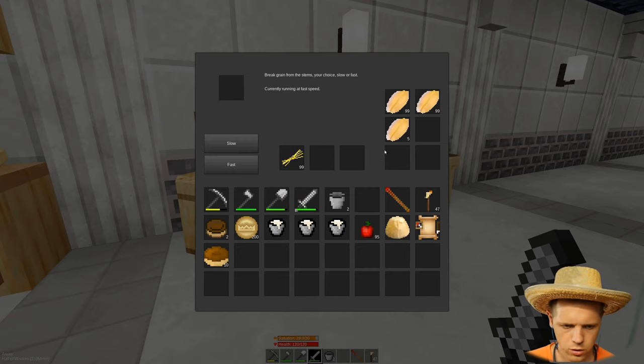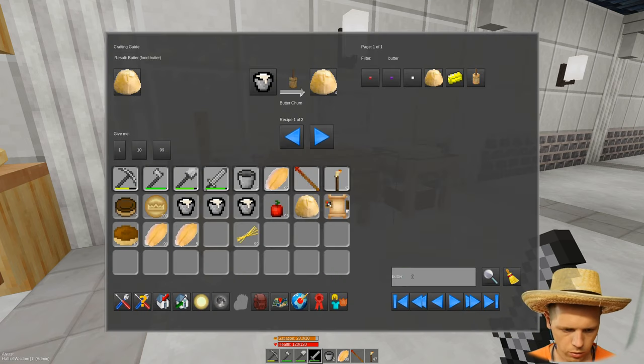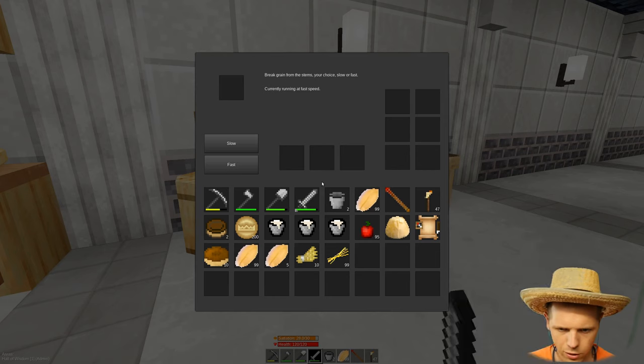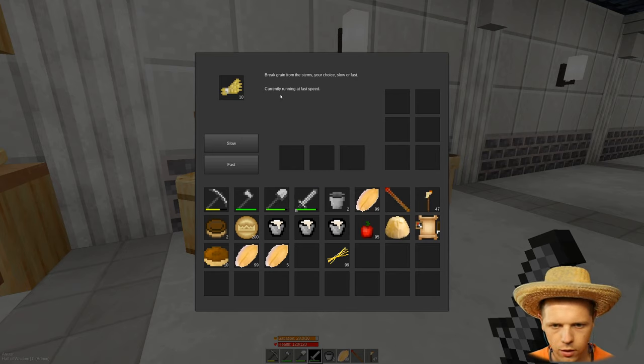The threshing machine is working. Let me get something we can thresh. Let's go for some weeds. The server is being a little laggy right now. We can throw our weed in. You can either thresh quickly or slowly — slow or fast. Currently it's running at a fast speed. Let's make it start running by clicking fast.